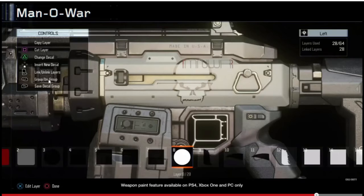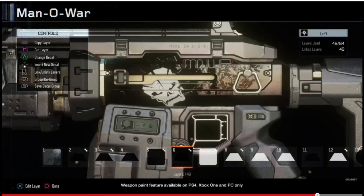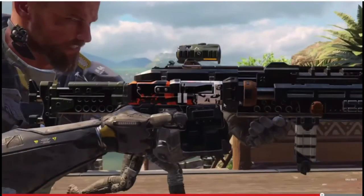You can group, ungroup, move, and change layers together. There's a 'Save Decal Group' option. Seeing it in-game, it looks like only one part of the weapon can actually be customized, which is kind of a letdown — I was excited for the whole gun, not just one small section.